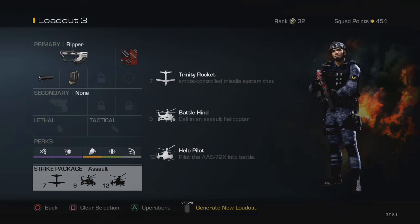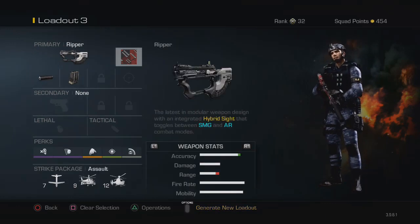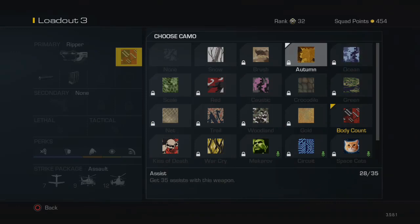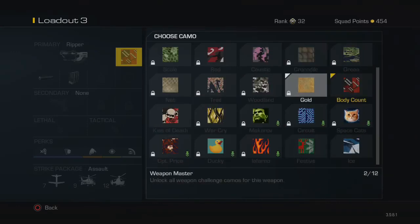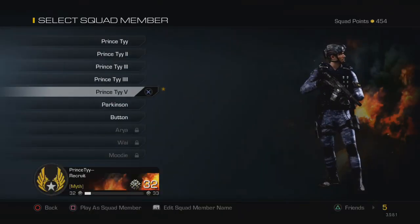I run those scorestreaks because I go on long kill streaks — with the assault rifle mode you don't have to worry about long-range engagements. The Ripper is probably one of my favorite guns right now. I'm going to start trying to rush for the gold camo soon, so stay tuned for that. Make sure you guys take care — peace!